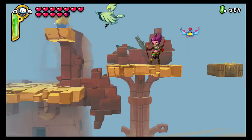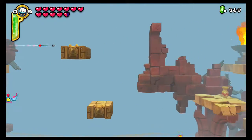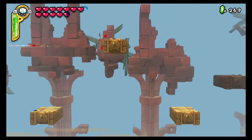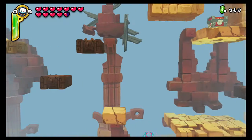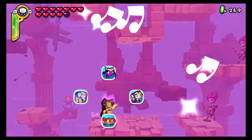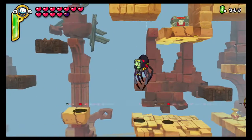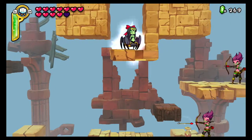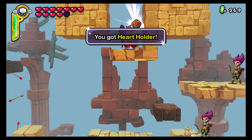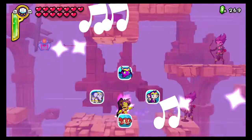I thought there would be something underneath there but I guess not — just a bunch of jewels. Just fly over everything. I'm surprised those arrow girls shoot so far. There we go — spider one for that one and we get a heart holder. We only have one more heart holder left — finally! At least we don't have to deal with having multiple heart holders anymore.